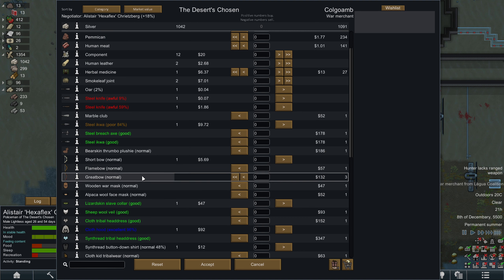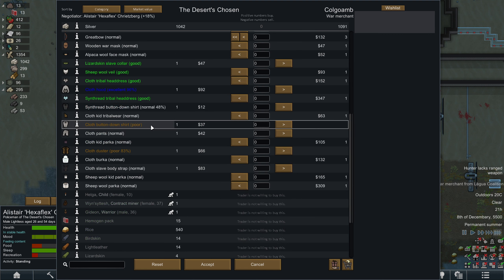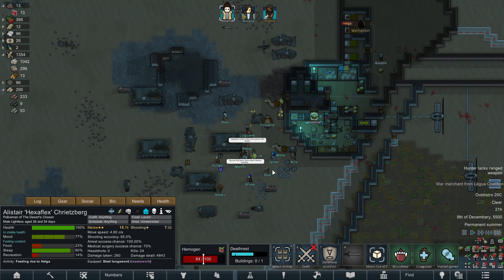A flame bow — that sounds interesting, although our vampires don't like fire, so probably shouldn't. We do have some pretty bad clothing I can offload, which is nice. Some junk weapons too. Alright, made 126 silver at least.